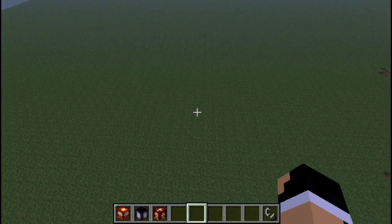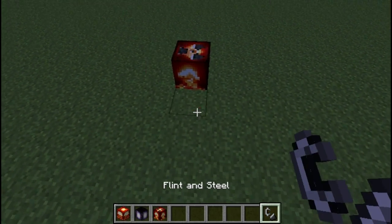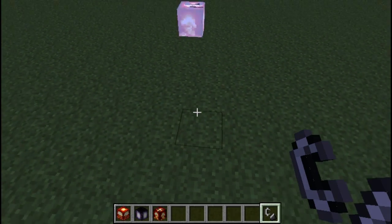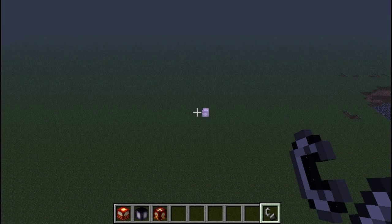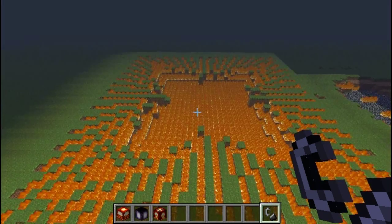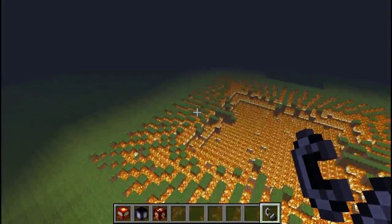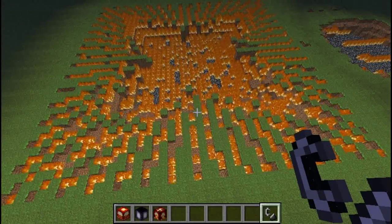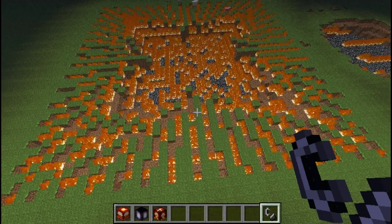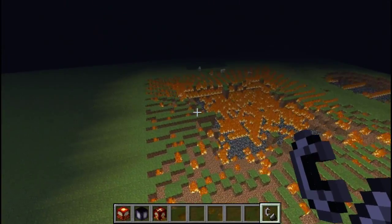Now let's move on to the nuke. Do not use these unless you can handle it, because this sucker puts a hole in the earth. You better cross your fingers we don't lag out. This is a huge explosion. Look at that — it sets everything that it explodes on fire. So it's almost like the fire bomb meets the scatter bomb in a nuke form. It just destroys everything in its path. There's a sheep on fire. Burn sheep, burn.